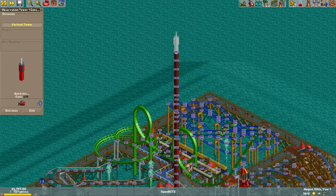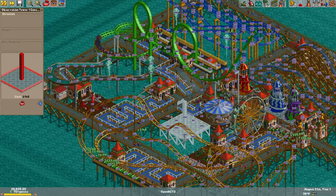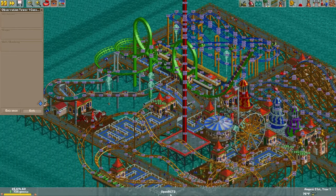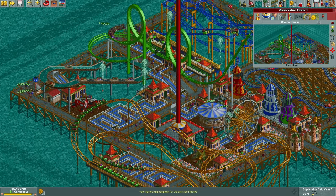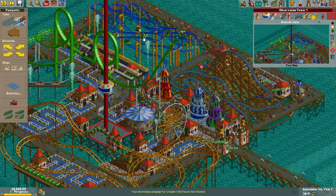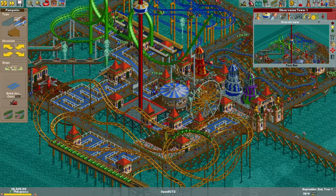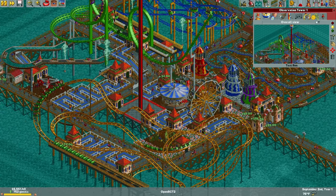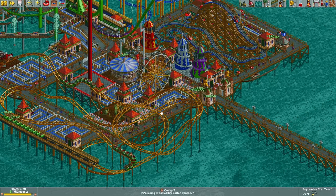I could possibly fit another flat ride in here if I do this more compactly. Let's ram this right up against the merry-go-round. Go up to 215. Entrance right here — perfect. Let's test it while we build our path. Now that it's raining, our umbrellas will start making sales — if people can afford them. If they spent all their money to get into the park, they're going to be stuck walking around in the rain.